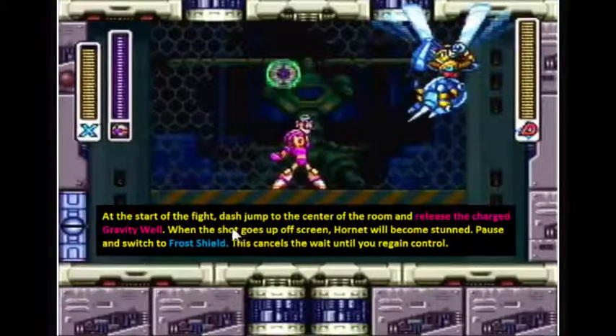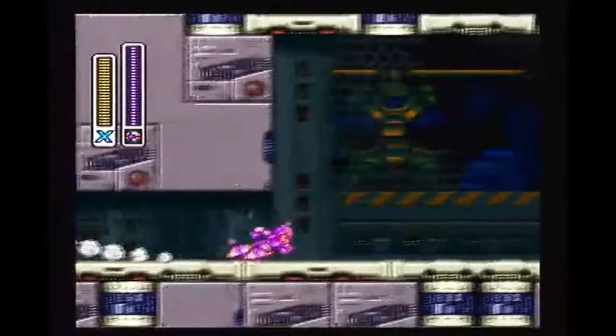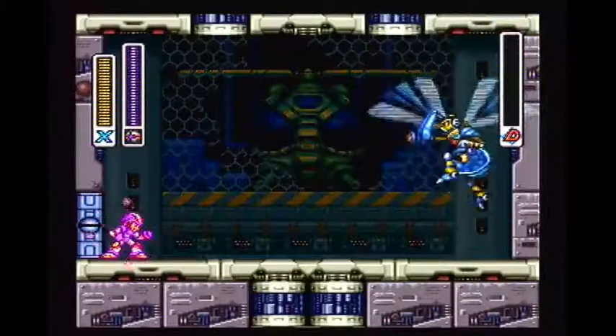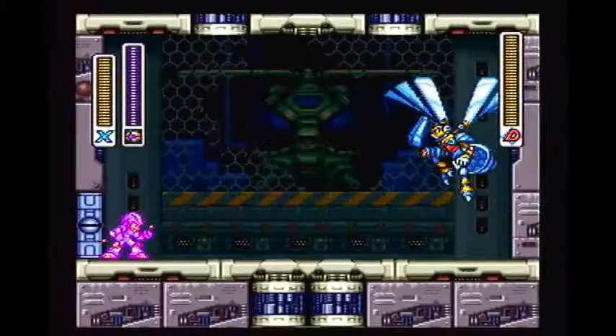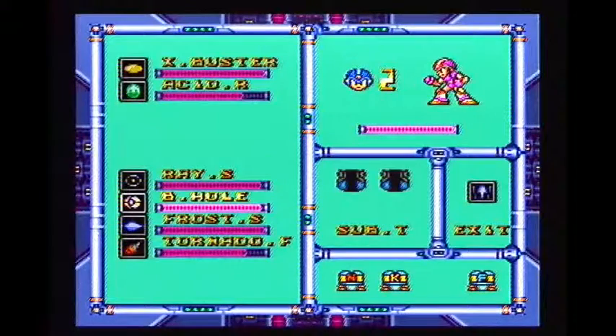When that happens, we want to pause and switch to any other weapon to cancel this animation and end it faster. It's just better to switch to one weapon over — preferably frost shield, and we'll see why here in just a minute. As soon as you get control, dash jump to the middle and release. You also have to wait for that charged Gravity Well to go off screen — if you pause early and he's not stunned, he won't get the damage. The charged Gravity Well does six damage, and an uncharged one does four.